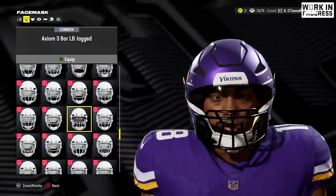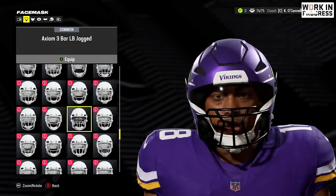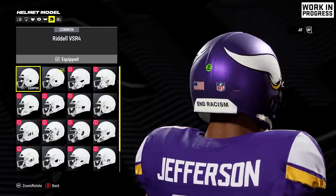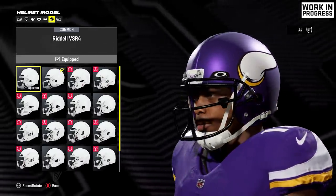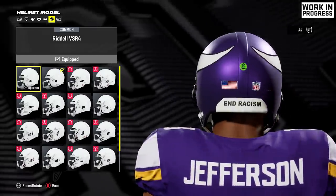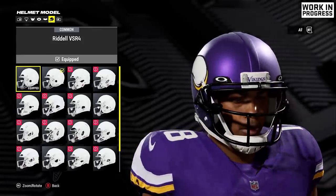Then you've got the three bar linebacker jagged, which is just a slight variation. They also added the Riddell VSR4 helmet, which is an older style helmet — I was surprised this wasn't actually in the game last year. In a video game, especially if you're editing older style players, you'd maybe want the older style helmet, so it is back in the game.